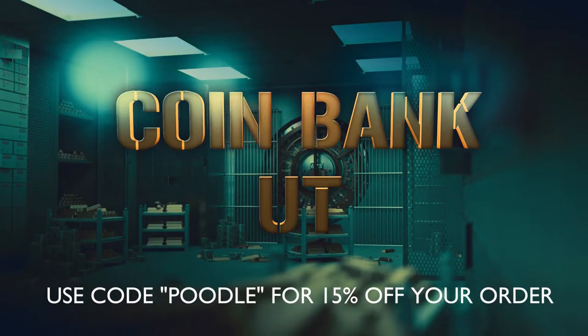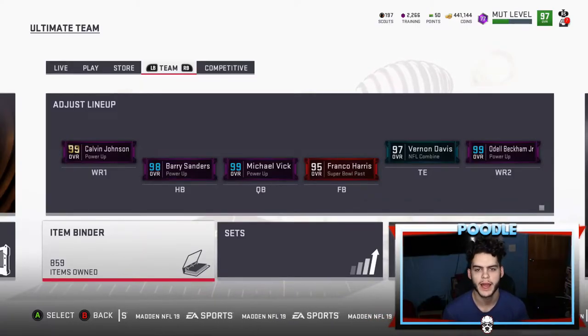For cheap, fast, and reliable coins, make sure to head on over to coinbank.gg and use code 'pool' at checkout for 15% off. Hey, what's going on everybody, it's Poodle back with another Madden theme team video.